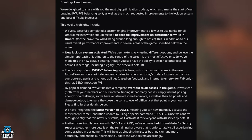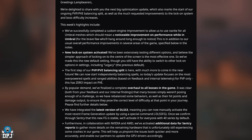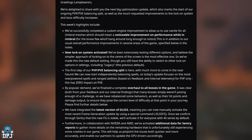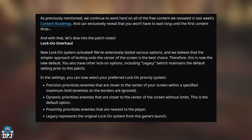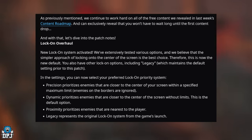We've integrated the latest version of FSR3, meaning you can now manually activate the most recent frame generation update via a special command. Once we confirm through Sentry that the new FG is stable, we'll activate it for all 40-series users by default. In collaboration with Nvidia and AMD, we've activated additional data collection to help pinpoint remaining hardware crashes and enable GPU driver updates. We continue to work on all three content drops revealed in last week's roadmap, and can exclusively reveal you won't have to wait long for the first content drop.